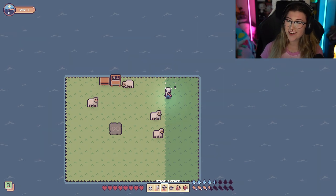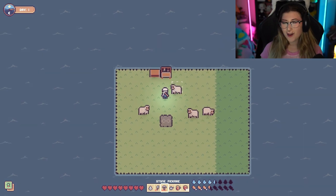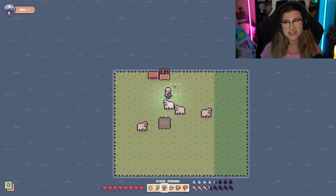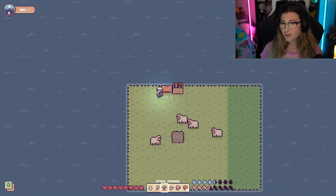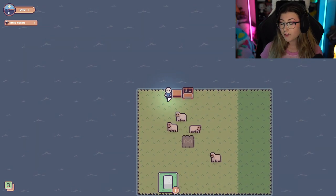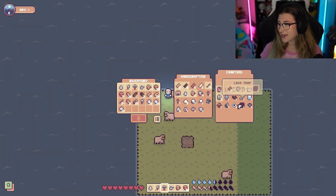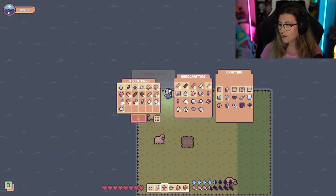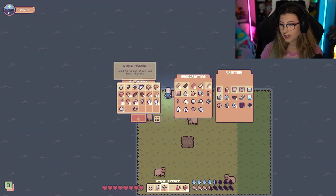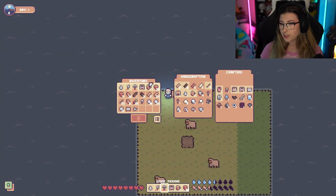We got the entire island cleared off. It is time to start building the most wonderful part of any survival game. What I want to do first is I want to make a little pen for all my sheep like we did in the last episode. Let's see if we can make some fences. I think we're gonna have to make a carpenter table first. So let's move that down here and let's go ahead and make our furniture table.